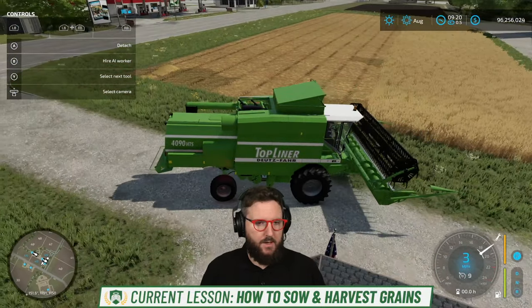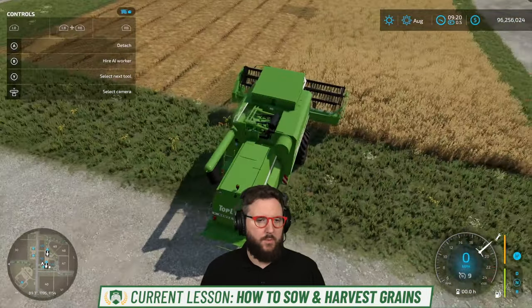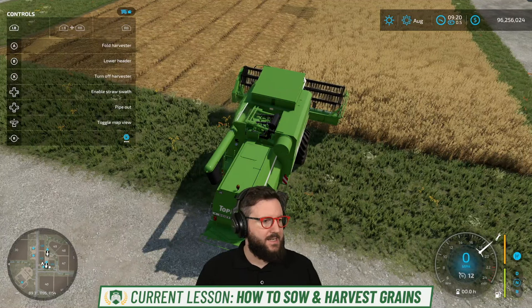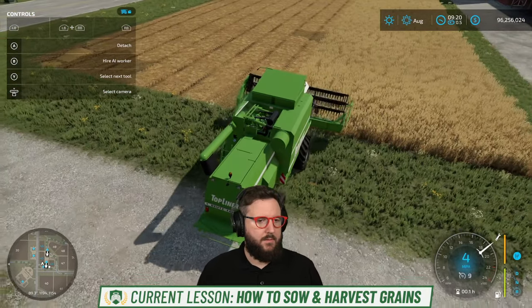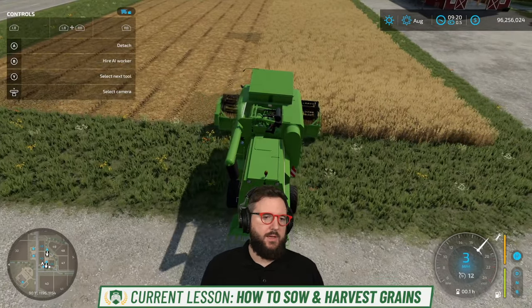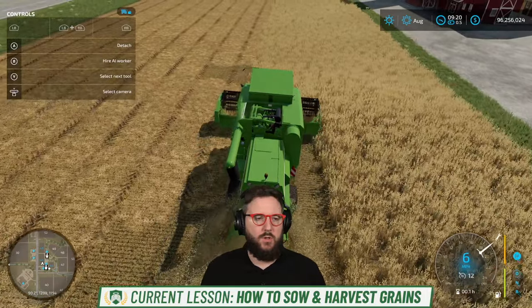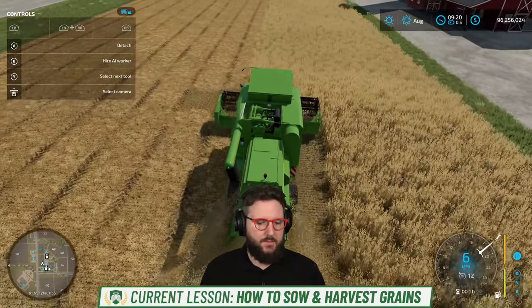Harvesting wheat, barley, and oat can also produce straw for your animals. You see that little bit of straw over there on the corner — I actually disabled the straw swath, which you can do via the help window in the top left. If you would like to have the straw though, you'll want to make sure that it's enabled. If you have animals, you can use the straw for their bedding, or you can just choose to sell the straw as well.